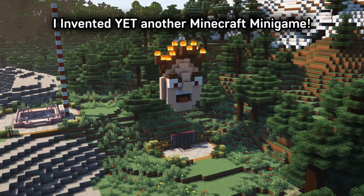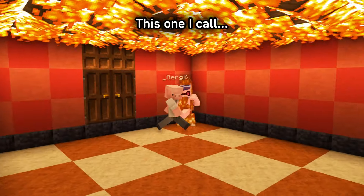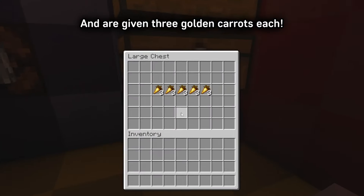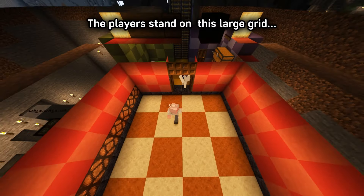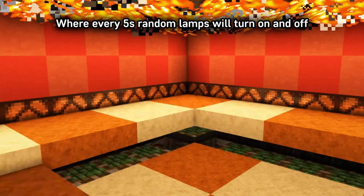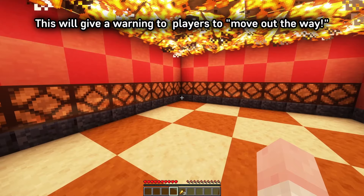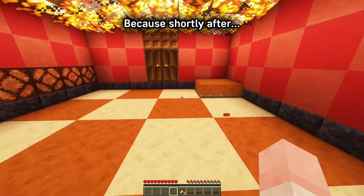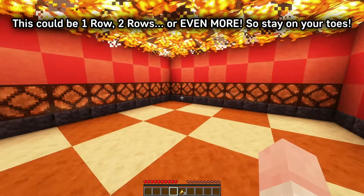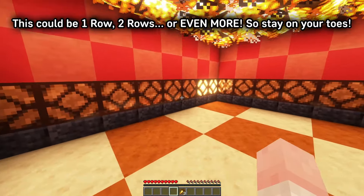I invented yet another Minecraft minigame. This one I call Hot Headed. Players enter the game by going underground and are given three golden carrots each. The players stand on a large grid adorned with redstone lamps on the walls, where every five seconds random lamps will turn on and off. This will give a warning to players to move out of the way, because shortly after, the corresponding rows and columns will shoot up with pistons. This could be one row, two rows, or even more, so stay on your toes.